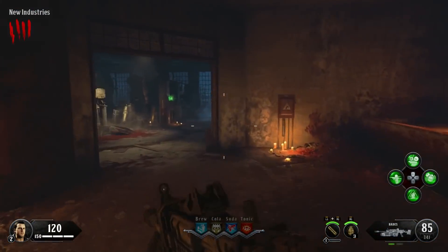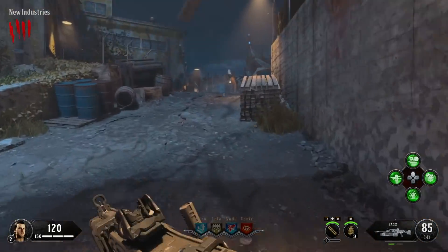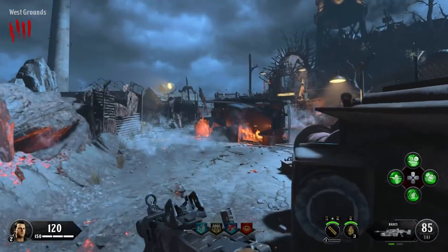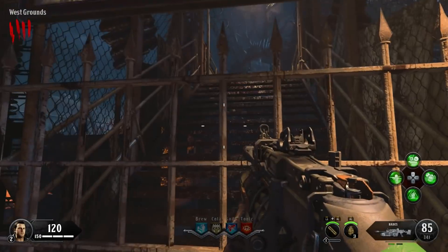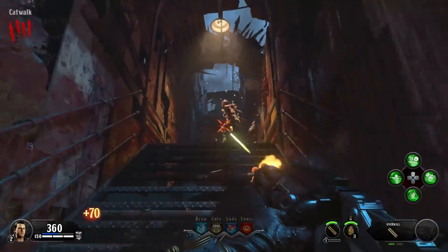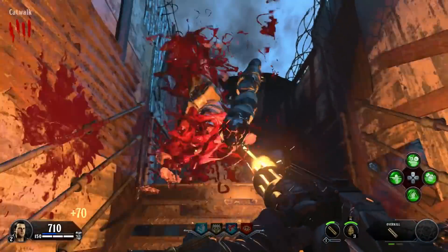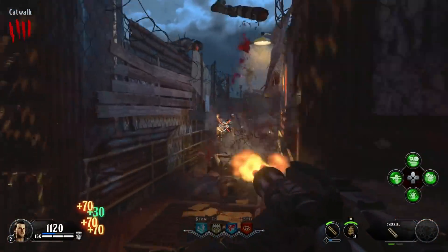Now we've had a similar jump scare to this in a couple of previous maps. We had one in Mob of the Dead which people believe was a picture of Nero, although still to this day no one's 100% sure. That was a very strange jump scare that you could find on the rooftop, and we also had one in Shadows of Evil — that of course was zombified Richthofen. The one in Blood of the Dead is similar in style but obviously the person that we see is different, and it's also a different location as well.